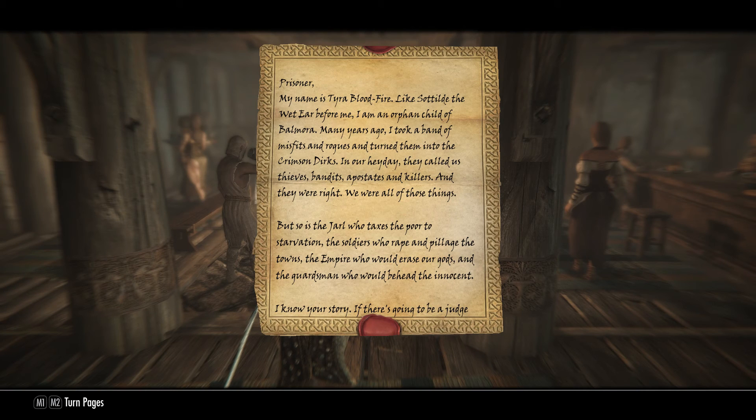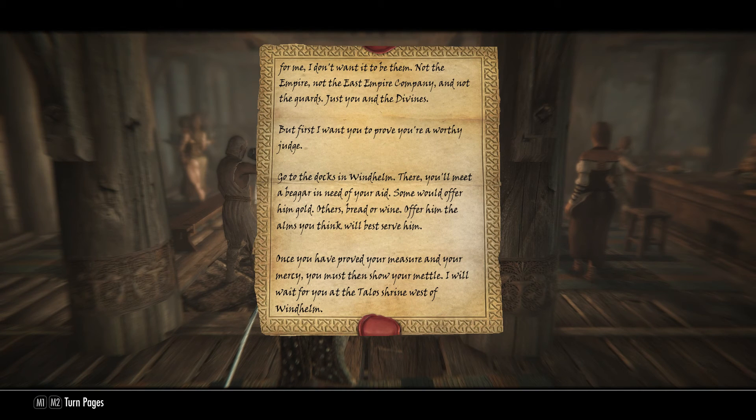Apparently they know us and our story, and if there's going to be some sort of judge, juror, and executioner — we are it. But in order to deem us worthy, they are sending us to Windhelm Docks to pass a test. The test will be given to us by a beggar who's going to offer us a few things to choose from: bread, wine, or gold.